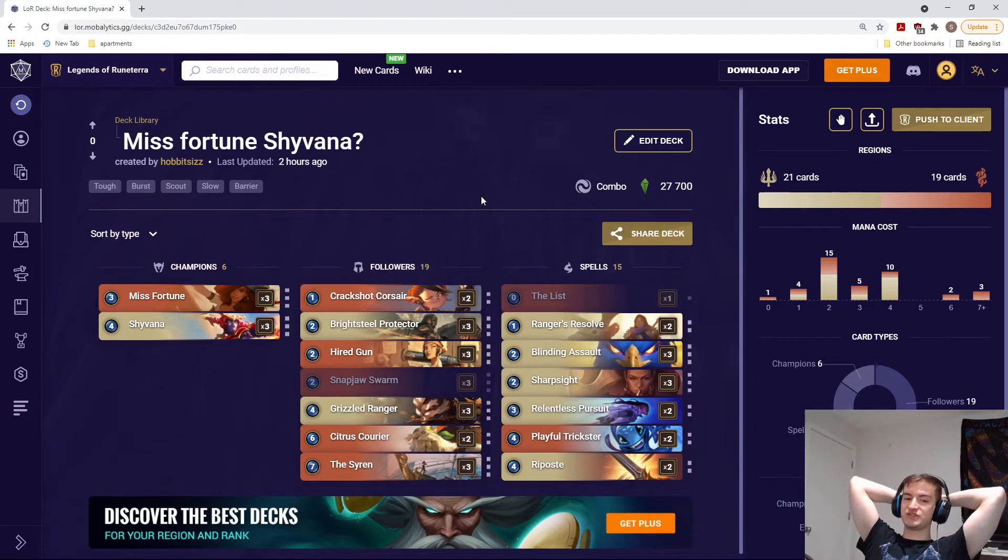The ideal combo is: Crack Shot Corsair on two, then Hired Gun plus Miss Fortune on three. When you attack with Hired Gun on two, you proc Miss Fortune once. Crack Shot Corsair on turn four, you double Snap Jaw Swarm — now Miss Fortune is at three hits. Then turn five you summon Grizzled Ranger, who then attacks and gets Miss Fortune upgraded to four, so she does a three-damage burst. Then Grizzled Ranger attacks again because of Scout, giving you two procs of Miss Fortune — and then you pretty much win from there. Overall it's a lot of rally effects and ways to level up Miss Fortune. I think it'll be fun.